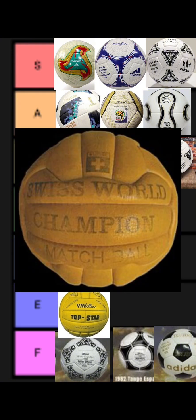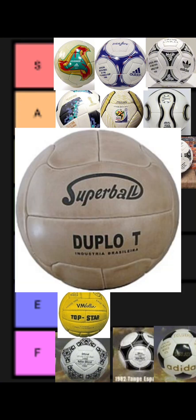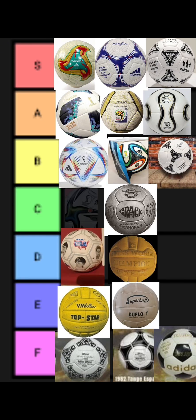The 1954 Swiss World Champion Matchball is D tier. It's pretty bad, honestly — they just put text and a Swiss flag, which is nothing special. The 1950 Super Ball de Lupotto, made in 1946, is going in E tier.